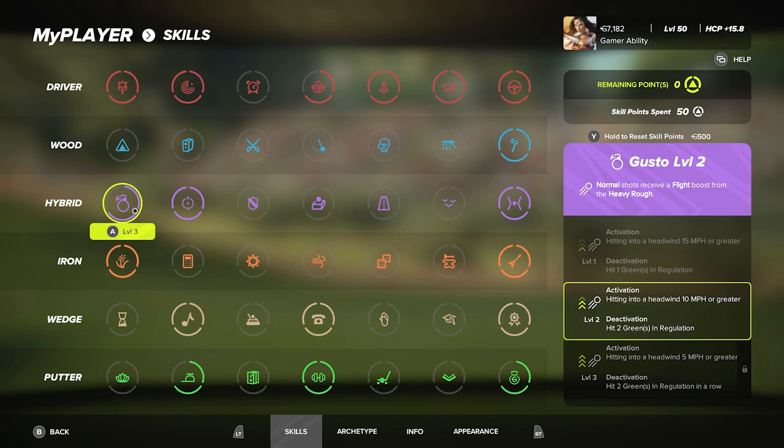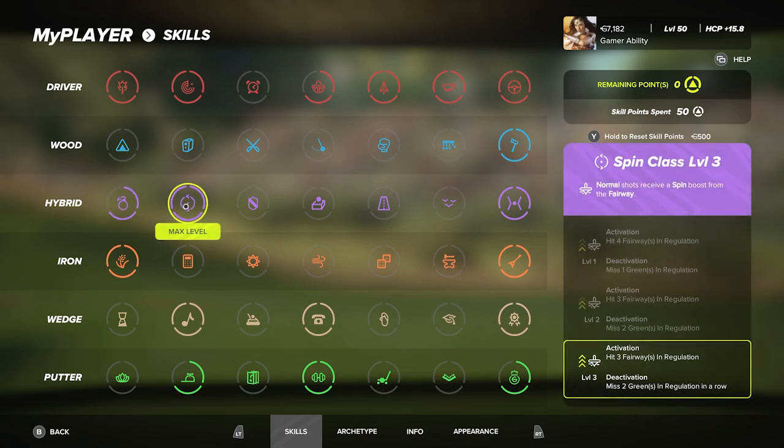For hybrids: Gusto Level 2, normal shots receive a flight boost from the hot heavy rough. Keep in mind a lot of you don't play with hybrids — I'm one of the few players that actually loves the hybrid. If you don't use hybrids, don't spec into this; choose an iron or woods, or spec into something else. Then Level 3 Spin Class, normal shots receive a spin boost from the fairway.